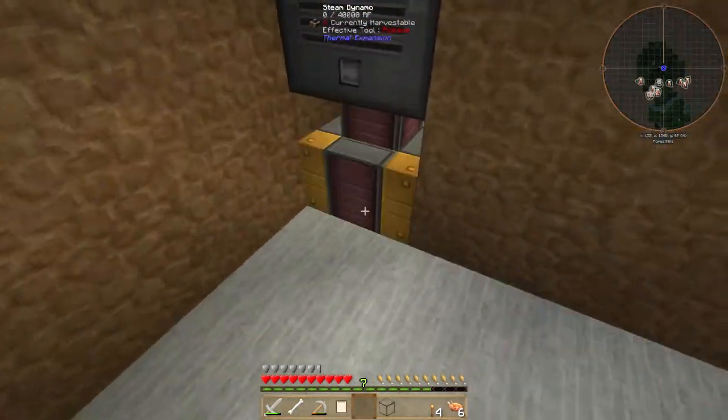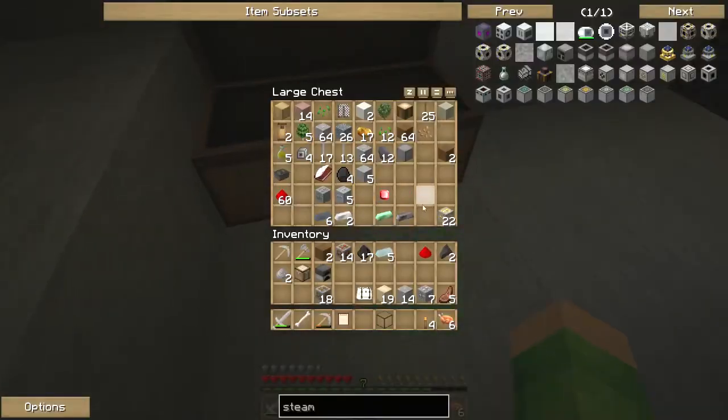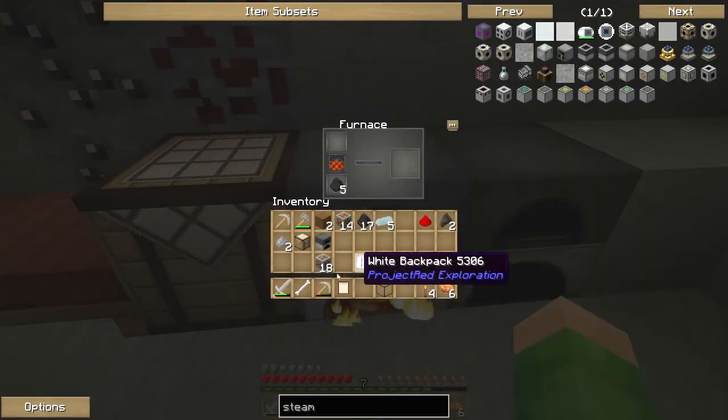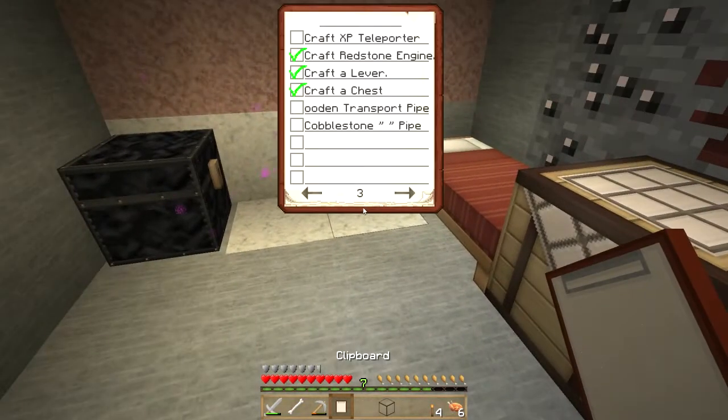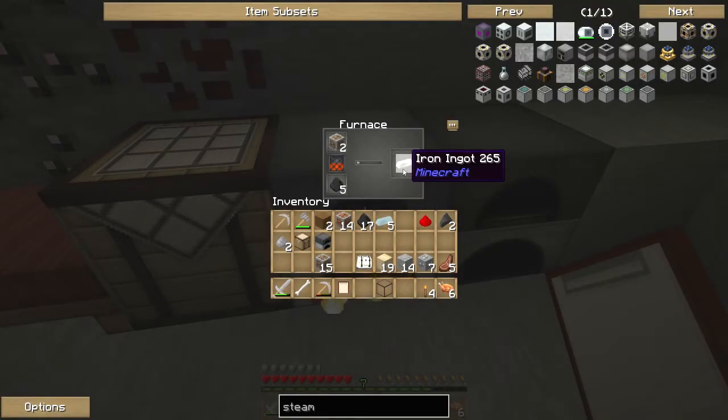Now I know we need a bucket of water for this to work, so I need to make a bucket. Have we got a bucket yet? No. So I need to smelt more iron - one, two, three to make a bucket. Was a bucket on our list? Let me check. I'd also like to look into making coffee at some point, but one task at a time, people.